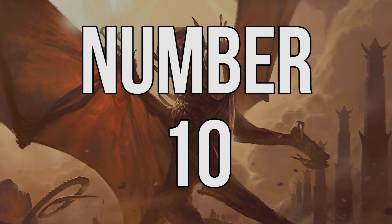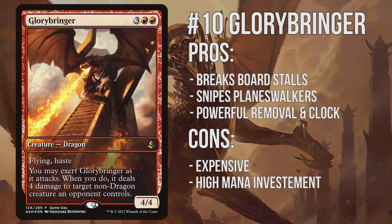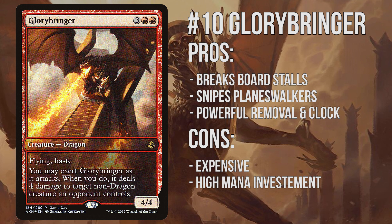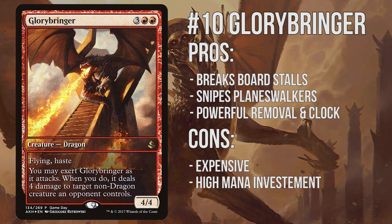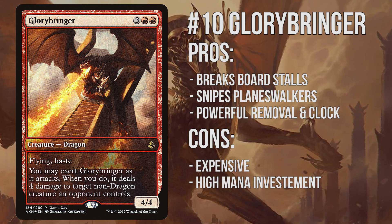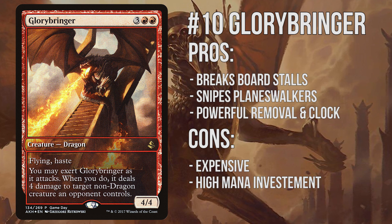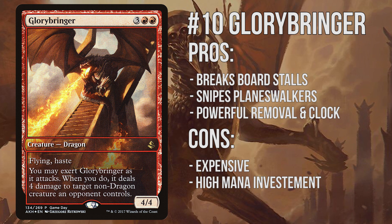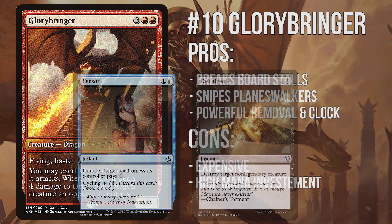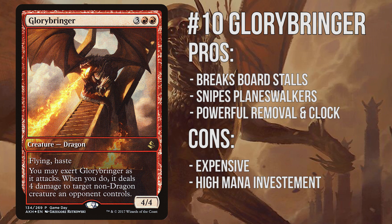Number 10: Glorybringer. This Amonkhet limited bomb comes in at number 10, as it's already seeing some play, but I feel it has the potential to be the premier evasive threat in red. It has a fast clock that requires immediate attention, it can ambush a low-loyalty planeswalker, and fly over board stalls while also helping to cleave through your opponent's defences with its exert ability. The only potential downside is its converted mana cost. Higher-costed spells often mean tapping out, which exposes you to soft counters like Syncopate or efficient removal like Cast Down. Losing your one spell for that turn without affecting the board can be a huge tempo loss. Still, a fantastic threat nonetheless.